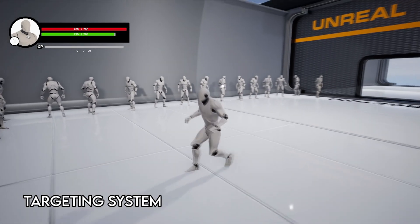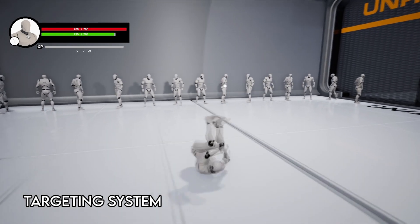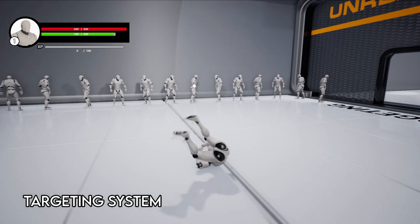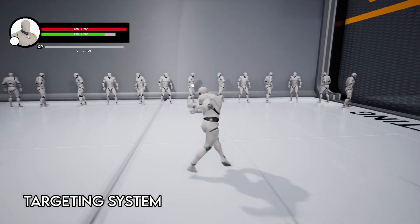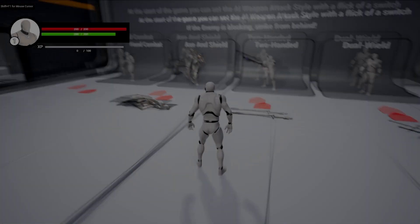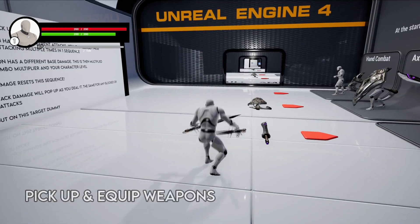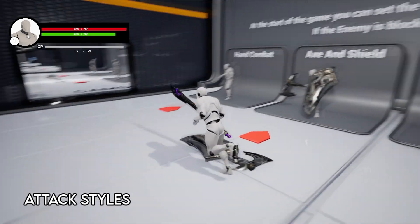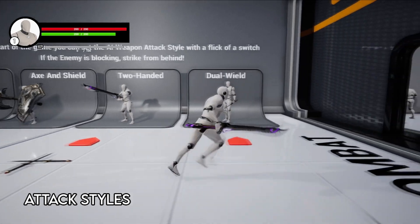If you're locked on and then roll, you will unlock your character from the target, allowing you to move freely again. If you want your character to constantly lock to the target, this can be changed by simply plugging in a group of nodes I've made but disconnected — I wanted to give you flexibility in how each feature works, so I've implemented both ways. You can pick up weapons with the E key and press T to draw and sheath your weapon.